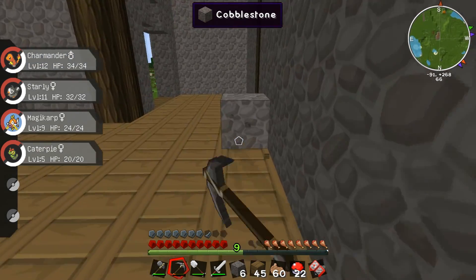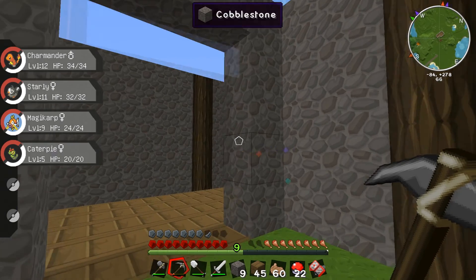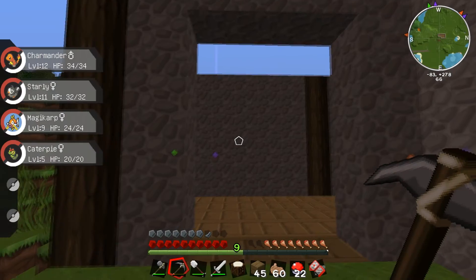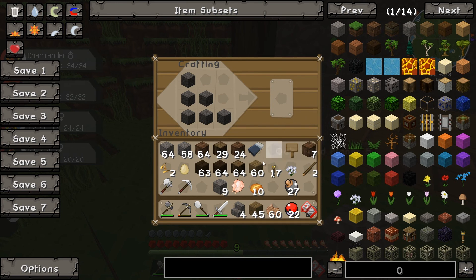Let's just tidy this up a bit. I've got enough to make a quick crafting table - I'll just throw it down out here for now. I want some stairs - quite a lot of them in fact. There we go, a stack of stairs - that'll be enough.